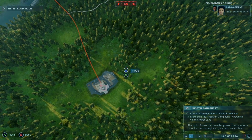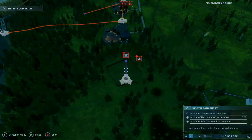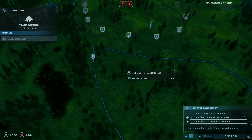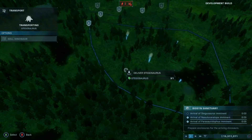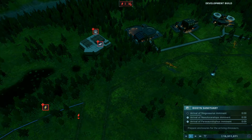We've been hands-on with the first mission of the upcoming expansion, and we were left pretty impressed. We were tasked with establishing a new Biosyn Genetics facility in a picturesque valley, and once we cleared some land we were ready to go. It took us a little while to get used to the new hyperloop system to link buildings, but anyone that's played Jurassic World Evolution 2 before will be able to jump in with minimal help.